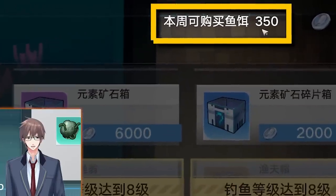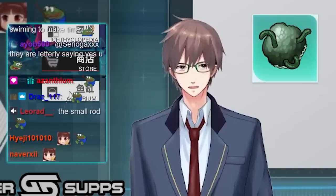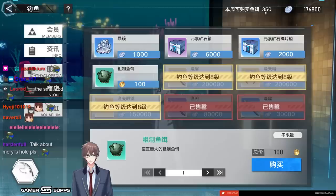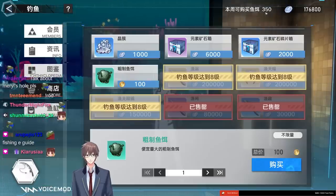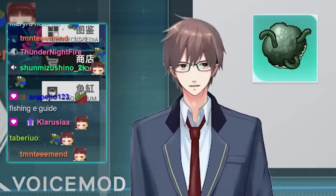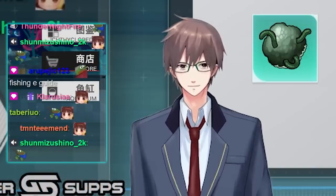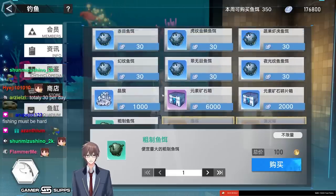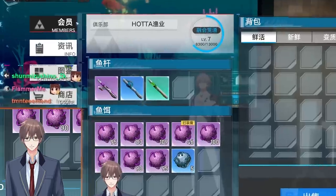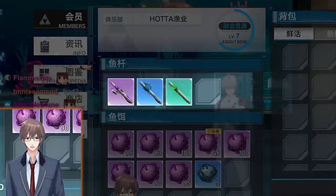Once you have the rod, you can buy basic bait at level one. You can buy a total of 350 fishing bait per week. On the Chinese server day one it was 30 per day, then they updated to 350 per week, so global might get this from the start or could be the old version. You buy a bunch of fishing bait, get the green rod, and go fishing. This first tab shows your bait, rods, and current level.